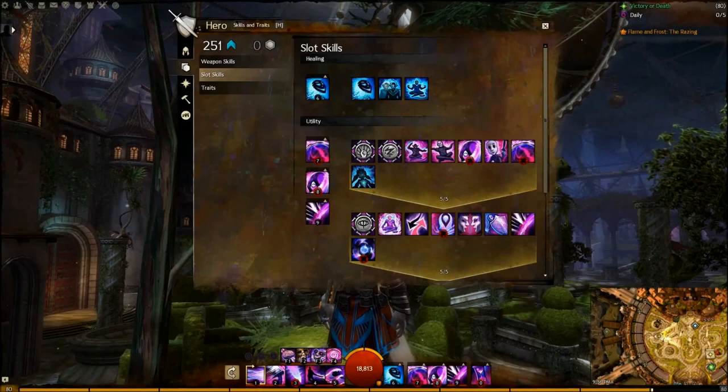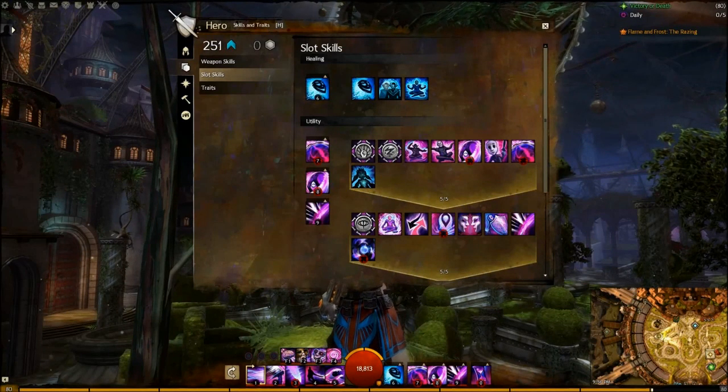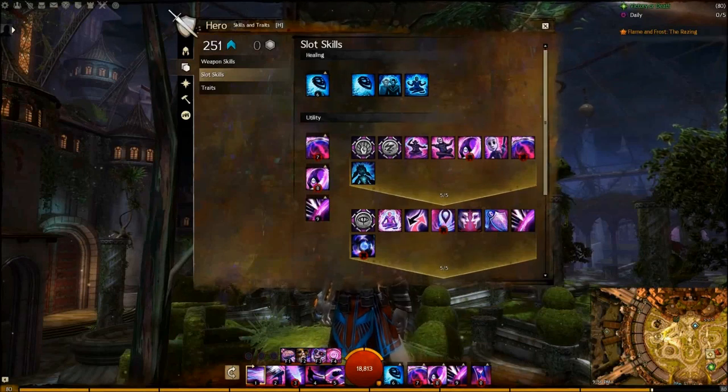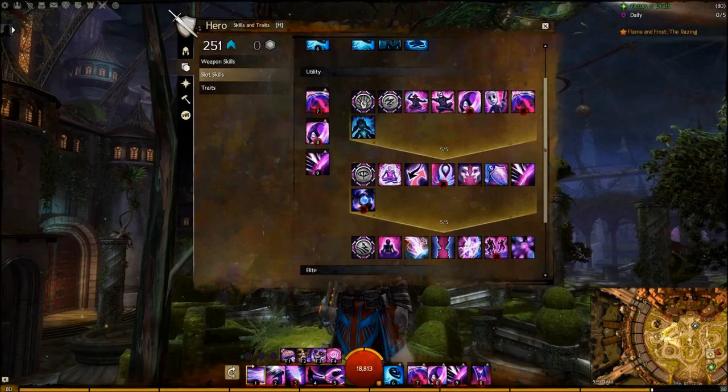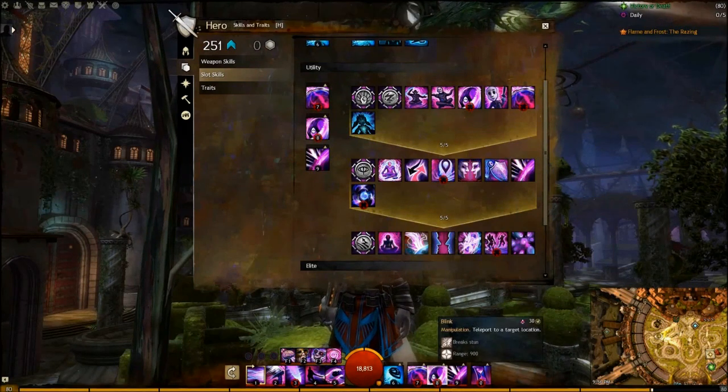If you've been playing a mesmer for a while, you've probably already figured out that utilities are very situational. Often you'll be swapping utilities throughout a dungeon and will not have a set loadout. My most commonly used utility skills are one Stunbreaker, usually Blink, and Null Field and Feedback.